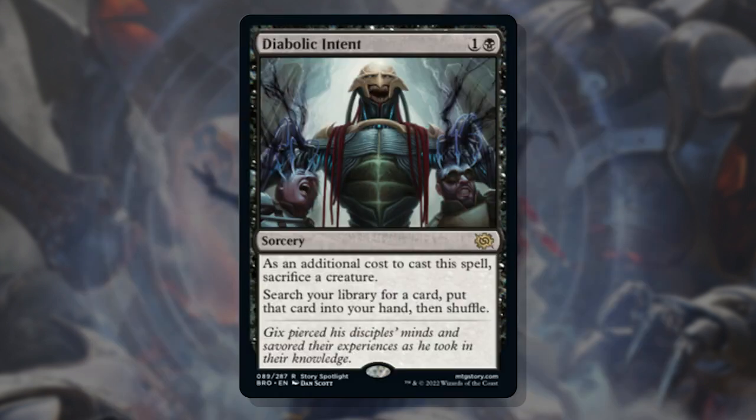Next up is an awesome reprint of Diabolic Intent. There are a ton of implications for this card being reprinted — not just to ensure people are able to get their hands on more copies and bring the price down further, but introducing it to formats like Standard, Modern, and Pioneer. Get your hands on these as a cheap tutor for decks you'll run it in, but remember tutors aren't for every deck.